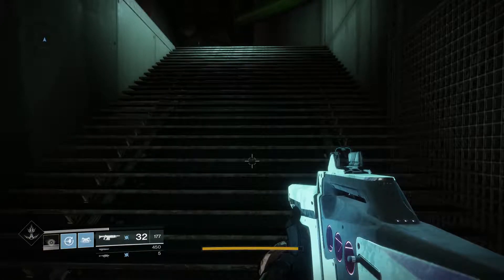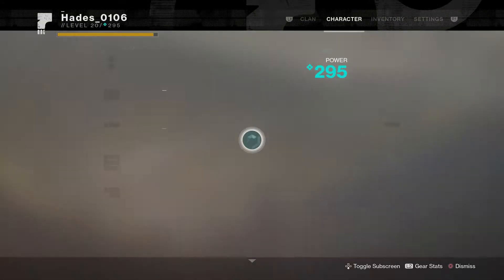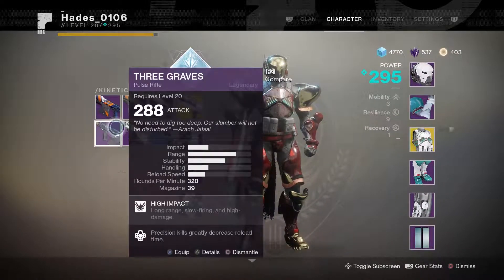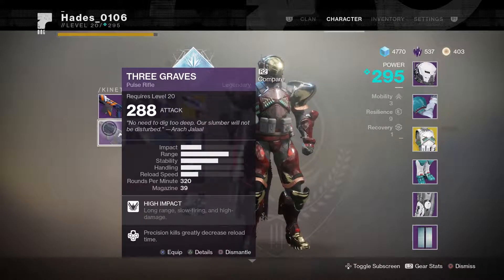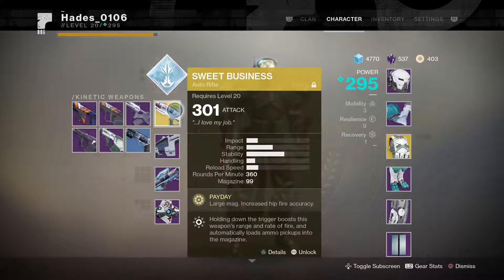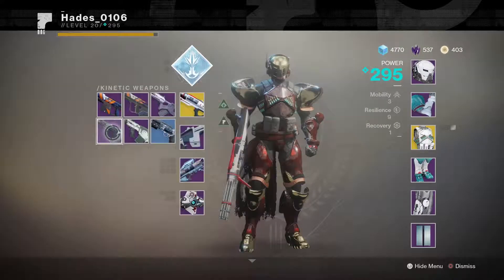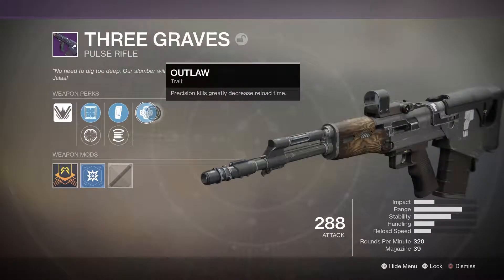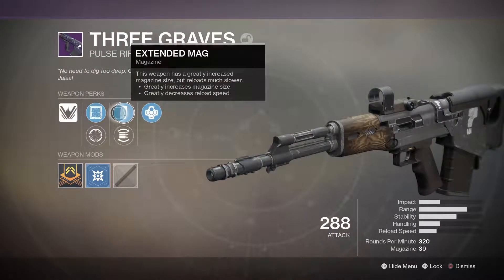I know it's ridiculous. I turned in 100 with my Titan, and the only faction weapon I got was three graves, so I just need the other three and I'll have those videos out for you guys. I'm not looking forward to the Dead Orbit reviews, as I've been hearing these guns aren't the greatest, but it has Outlaw, so that should be fun.